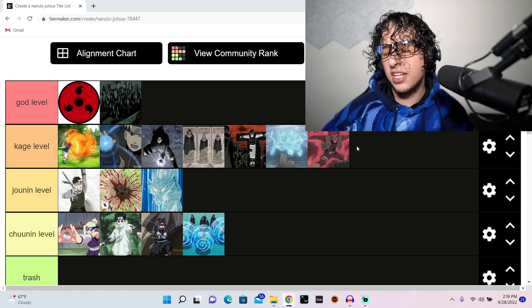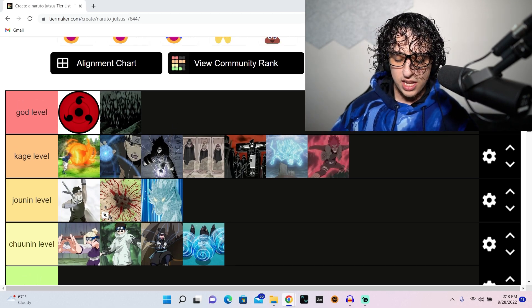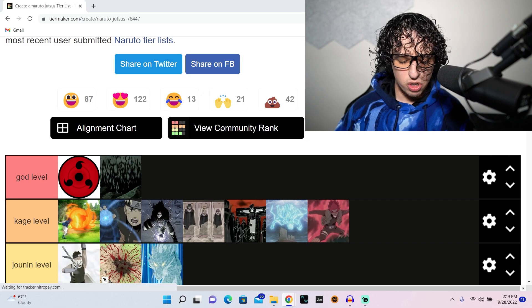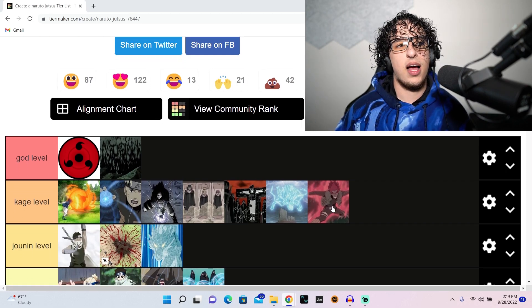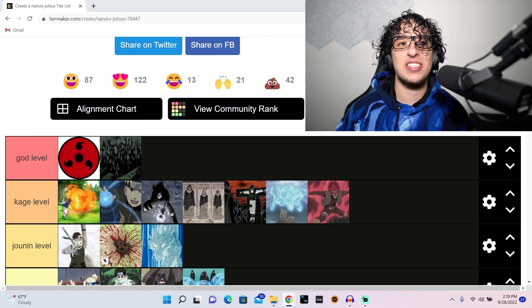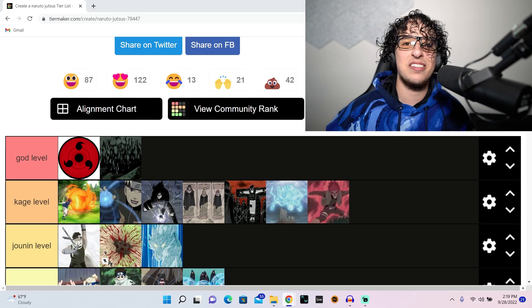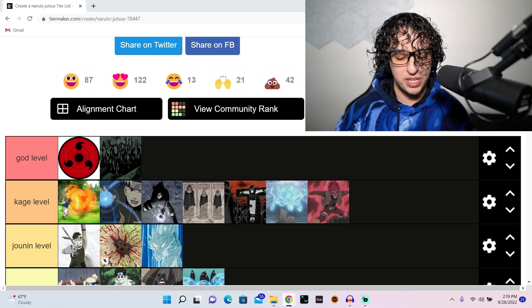Opening the Eight Gates — kage level. Some people will put that at god level and there's nothing wrong with that — it's just so awesome. Guy is an amazingly written character and I adore it. We've gotten the best jutsus here — there are gonna be jutsus that are worse but this is amazing.